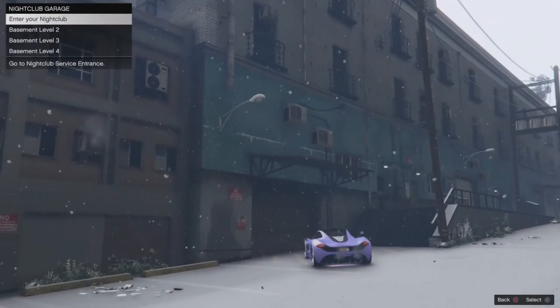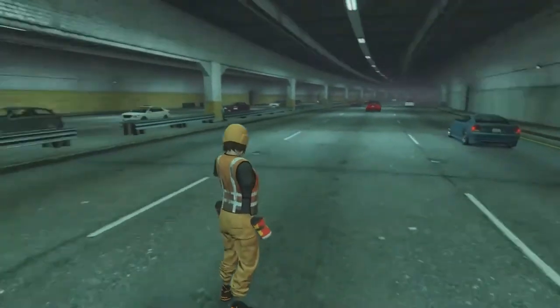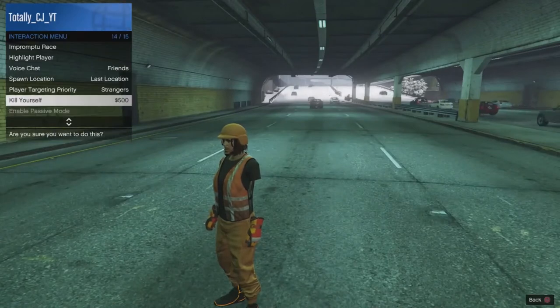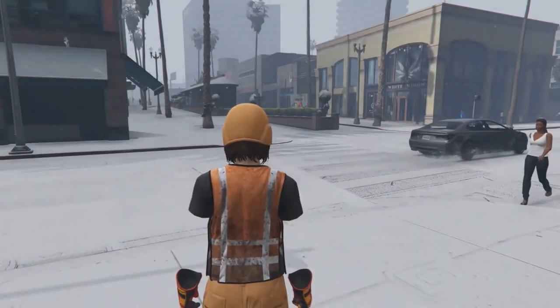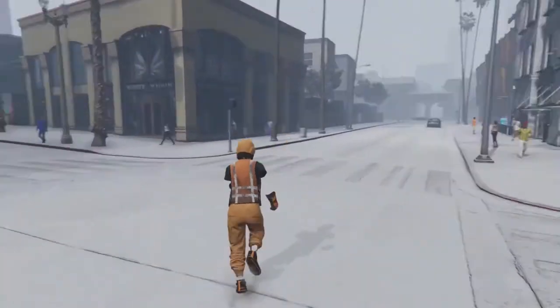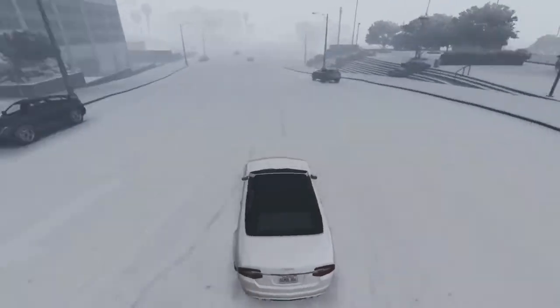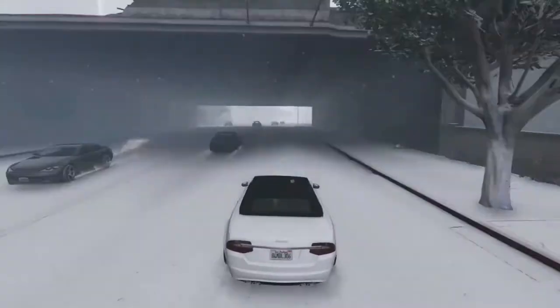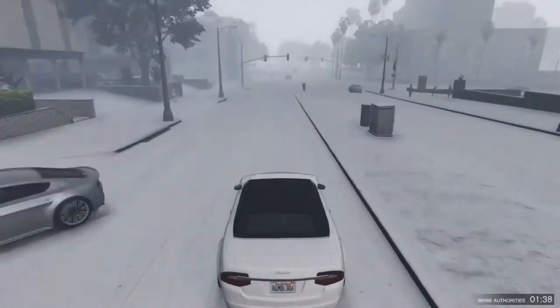Once you're back at the nightclub, you're going to drive into basement level two — the same level you're trying to get glitched out in. What should happen is you should get a specific screen. Once you get that screen, press triangle and you'll end up at the top of the map. Now open your interaction menu and take the easy way out. If you don't, you'll fall through the map. If that doesn't work, start up a Titan of a Job, back out, and you'll be all good.